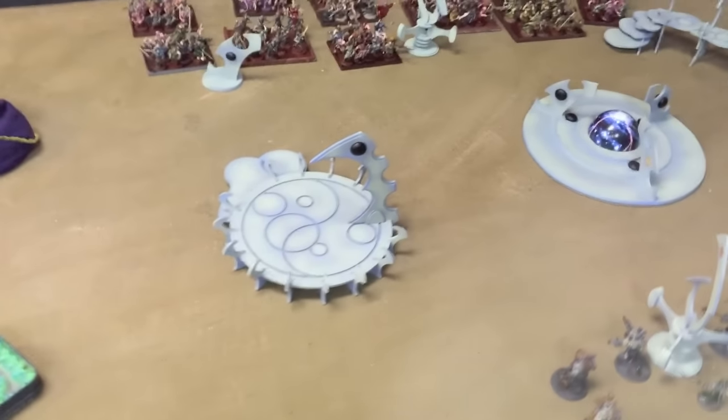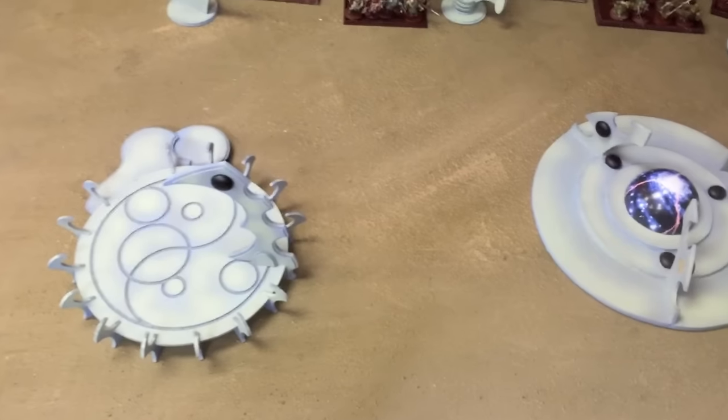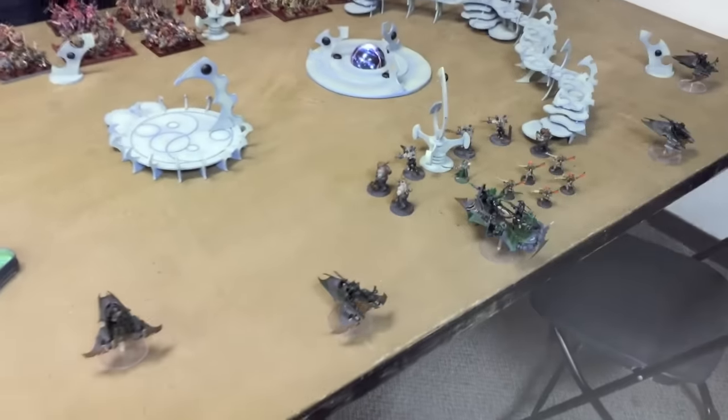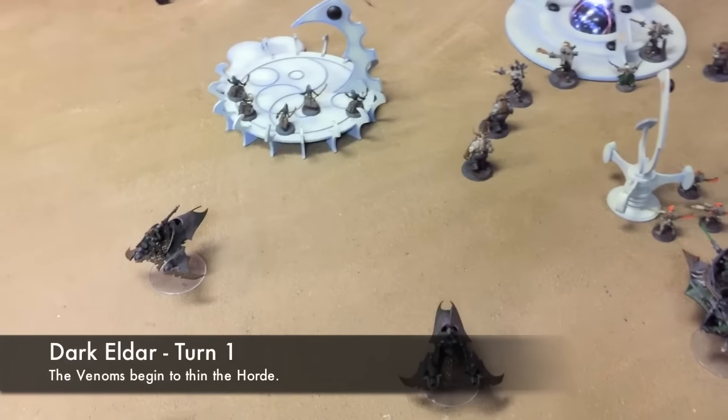My opponent would like to seize the initiative to try and jump on the Dark Eldar line. The roll is a 4 — it is not enough. The Dark Eldar take the first turn in their skimmers.